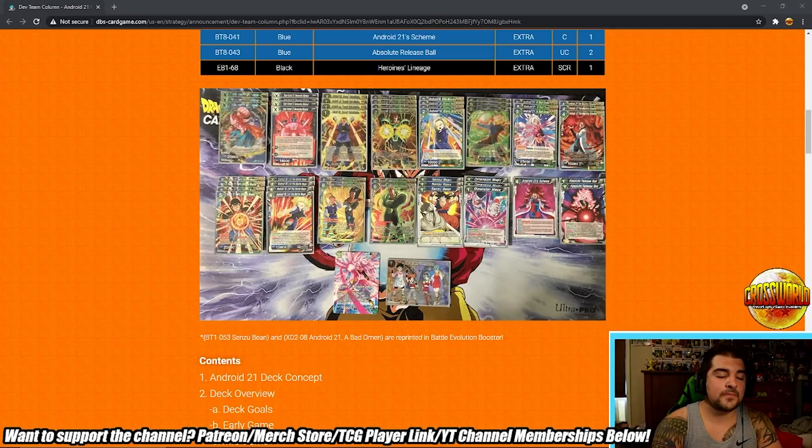With Steadfast Ally, it brings Beautiful Scientist out from the deck, so on my opponent's turn I can arrive, ramp, pop a battle card, and have a blocker all in the same turn — that's an insane defensive play. And when you start swinging with Steadfast Ally you start taking cards from their hand, so I think it's a little bit better than Steadfast Comeback. That said, Steadfast Comeback being a two-energy arrival does help save on energy. Two copies of 17 and 18 — definitely agree with that.